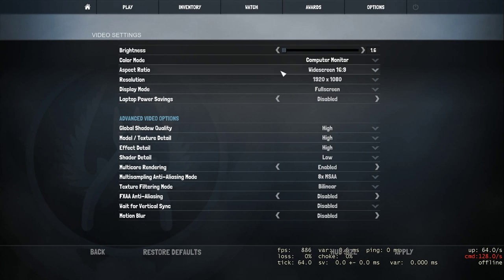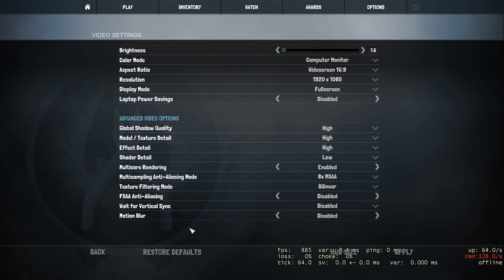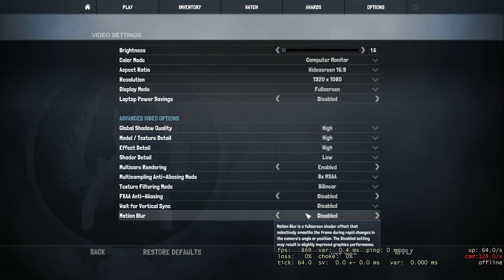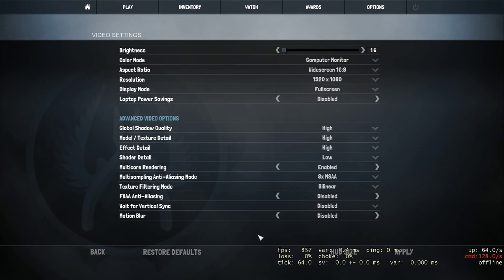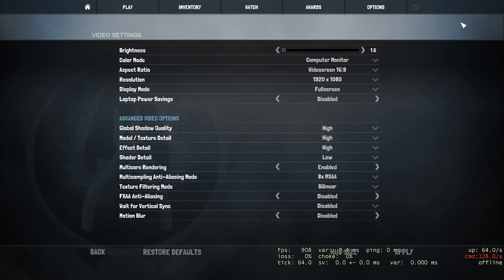FXAA anti-aliasing simply blurs the image so that jagged edges appear more smooth — set this to disabled because you want the clearest image you can get. Vertical sync — always disabled; it locks your FPS to your monitor's refresh rate and also causes mouse lag. Motion blur — always disabled; it only makes it more difficult to see enemies when turning left or right quickly.